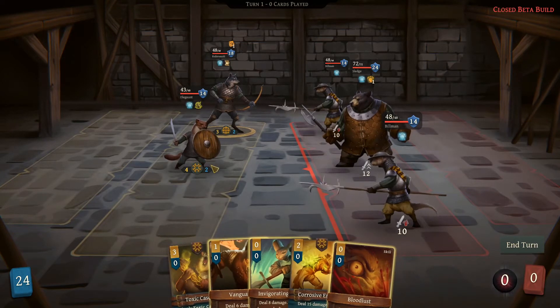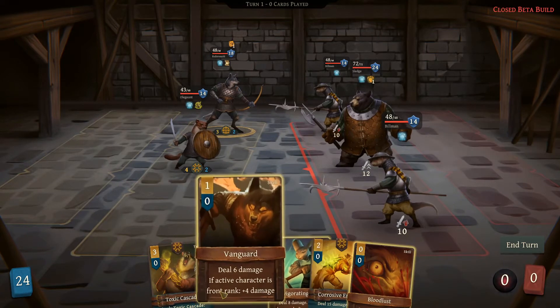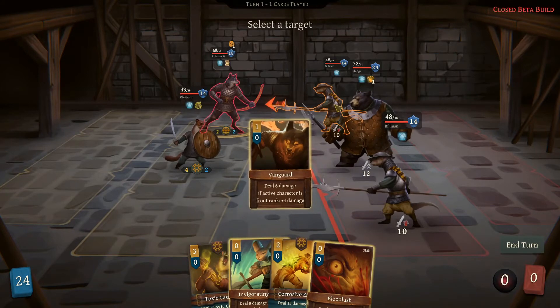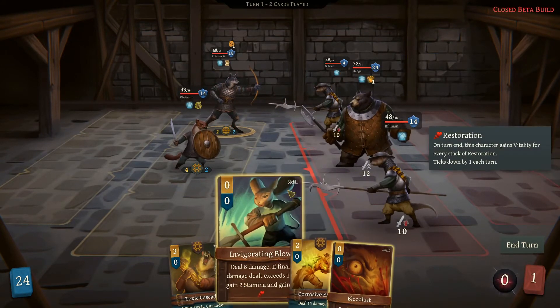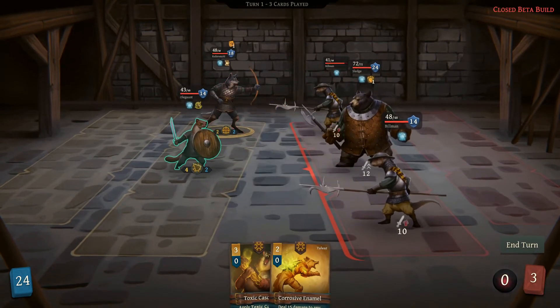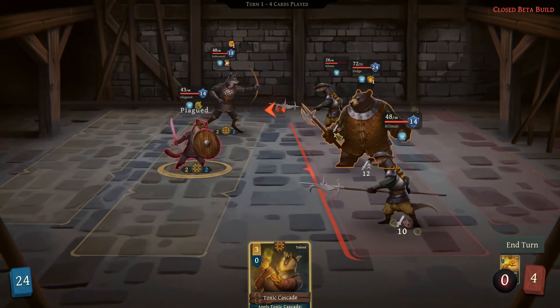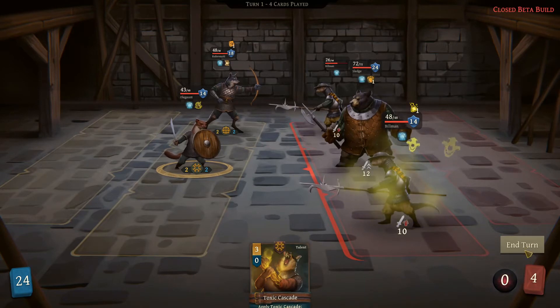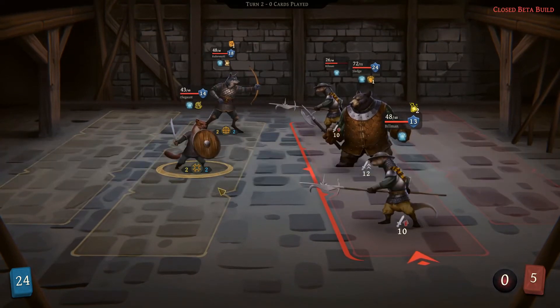We can actually get rid of this and we don't want to give him retaliate. So we'll start this off with one guard on one of these so we can get rid of their armor, then we'll use invigorating blow and bloodlust. My other character is going to use the corrosive enamel — do 15 damage. That's the only thing we can do. We have enough armor at the moment but we'll see if it actually remains that way.